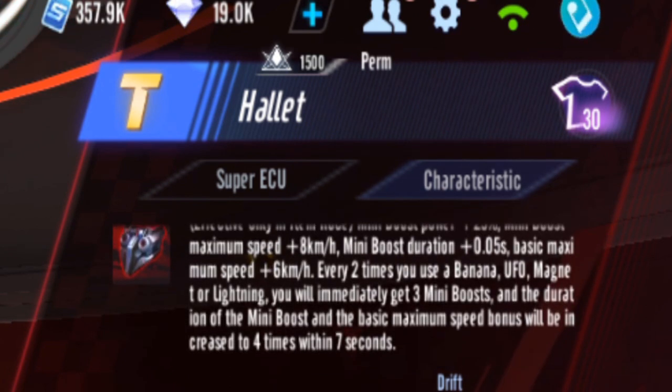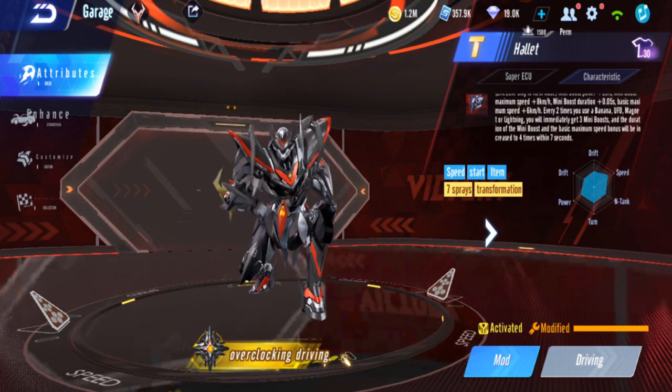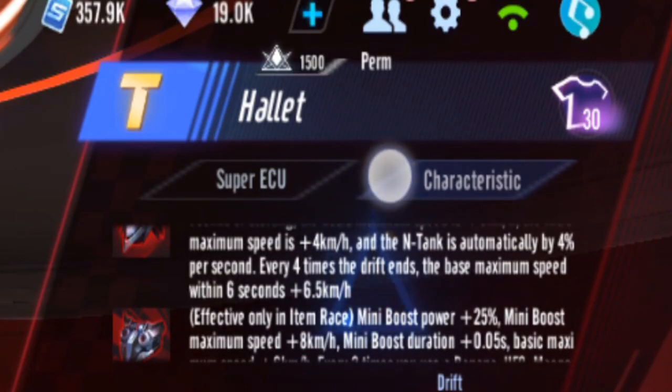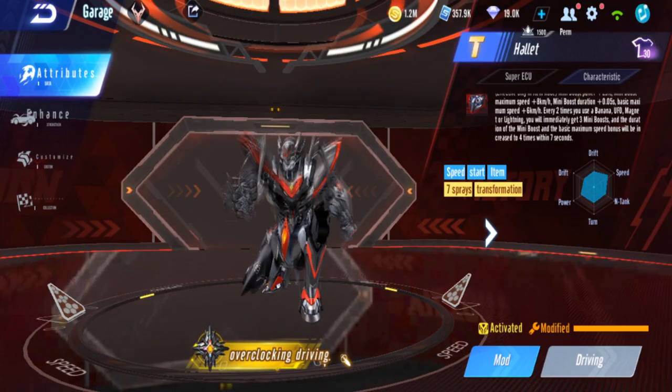And also every two times you use banana, UFO, magnet, or lightning, you immediately get 3 Mini Boosts. I didn't realize I had 3 Mini Boosts — I guess when the characteristic activates you can just spam the Mini Boost. It helps a little bit like an early game car to be faster. But it also stacks your other boosts like your Base Max Speed bonus and Mini Boost Max Speed bonus — that's a 4x increase, so your Mini Boost Duration will be very long, plus 0.2 second when this activates.